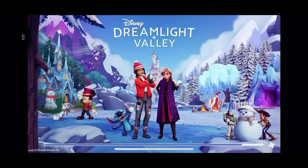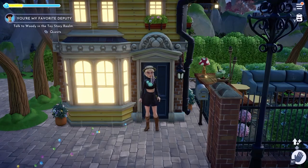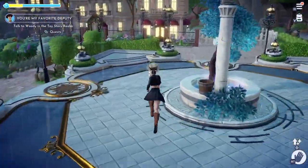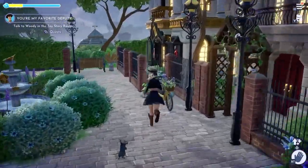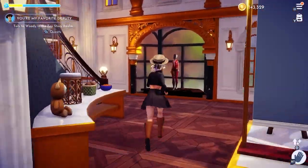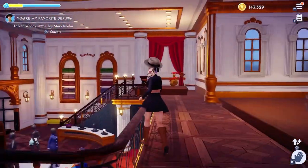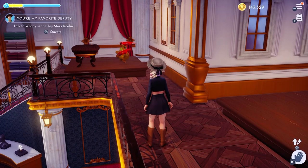So when you load your game, the first thing you're going to do is go to your Scrooge store. When you go in, just look around and see if there's anything that you want. I look on the bottom and top level, and if I don't see anything, then I quit the game.